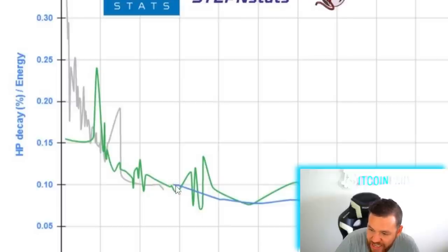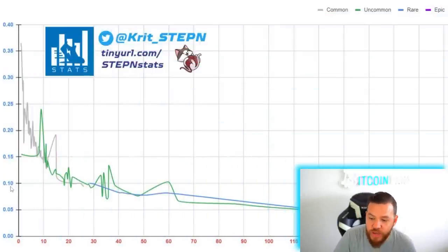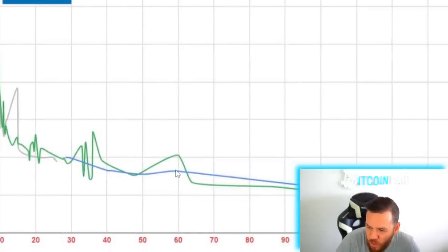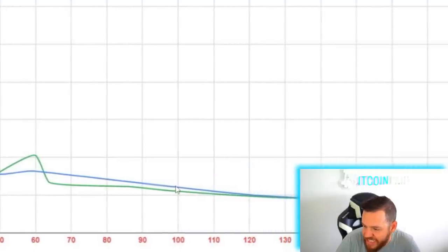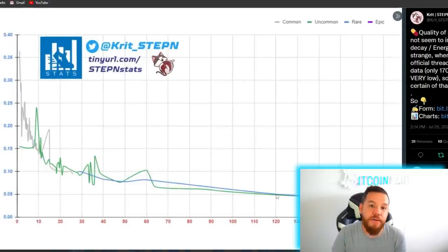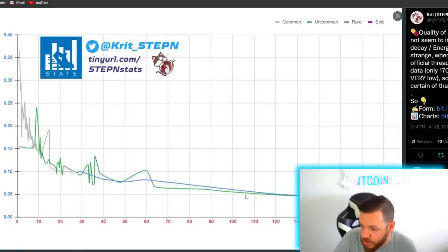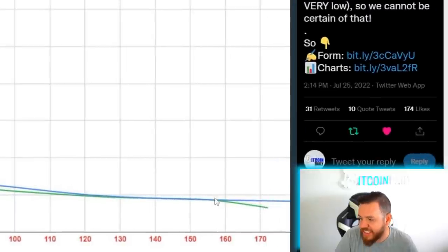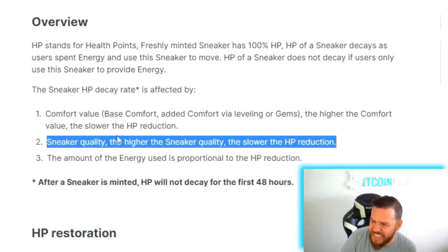Rares start right at 28 comfort because the lowest a rare sneaker could have as an attribute is 28. At 28, you're only losing 0.1% per energy. As you work your way to 40 comfort, you see that it drops lower. There's not really a big change between 40 to 50 or 60. It looks like the next range is between 80 to 100, and at 120 is when you're only losing 0.05% decay per energy. The uncommon sneaker at the same comfort levels is losing the same amount — meaning that the quality of the sneaker does not matter. The only thing that matters is your comfort stats. They should probably delete this from the white paper.